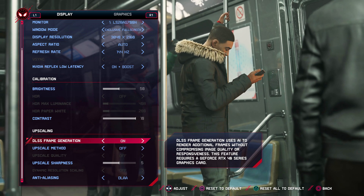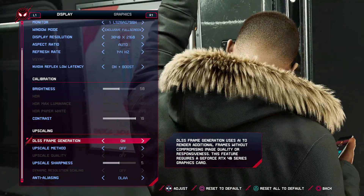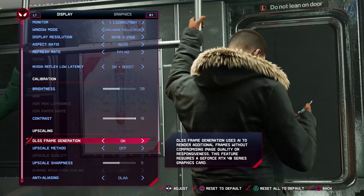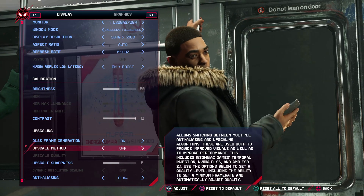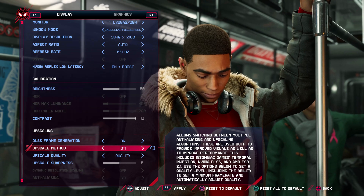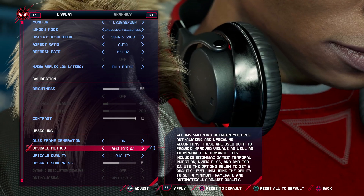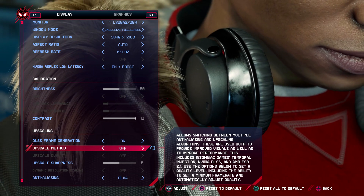The game does have HDR and I think it looks really good. It also supports frame generation, which I currently have on, but most of the gameplay you'll see in the video is with it off — I'll denote it on screen. Upscaling I have off right now, but it supports IGTI, which is their own in-house upscaling from the developers Insomniac. We've also got DLSS, AMD FSR 2.1, and Intel XDSS — so you've got a lot of different upscaling options here.